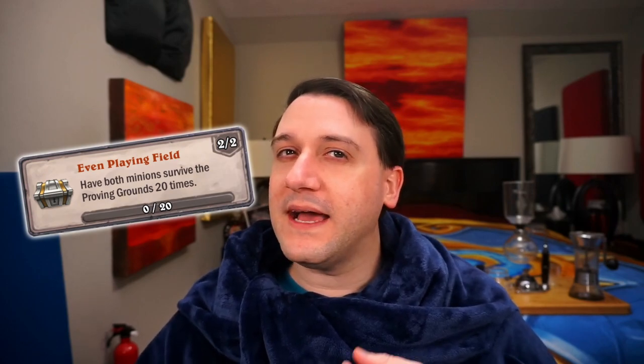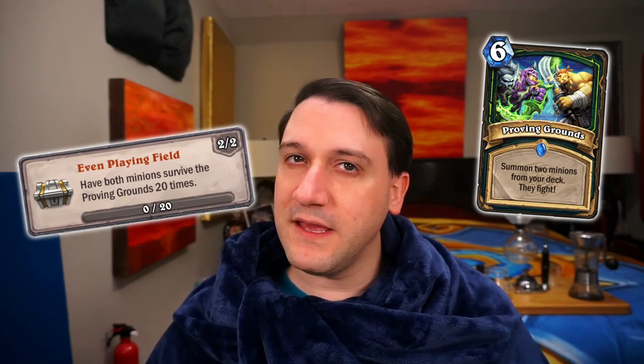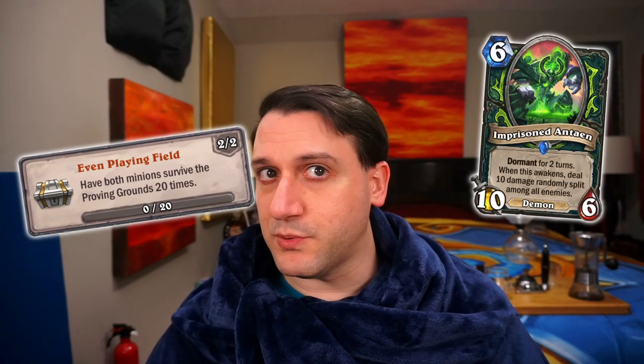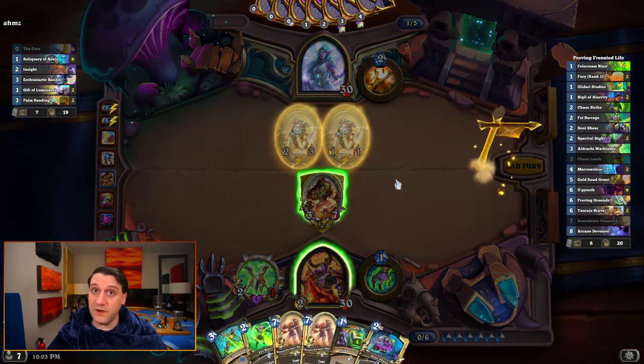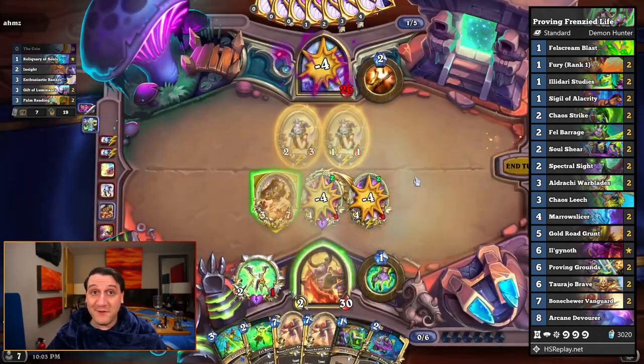Let's tackle these in class order, meaning we're setting up an Even Playing Field first. For this one, as long as every minion in the deck has more health than the highest attack minion, we just need to play Proving Grounds 20 times while there are minions left in the deck to draw. Sadly, although both minions survive the Proving Grounds when Imprisoned Antion is pulled, it doesn't give progress towards the achievement, so our decks don't include it. The first deck we're recommending, which we used to knock this out in standard, is the Proving Frenzied Life Demon Hunter.